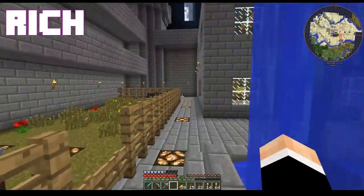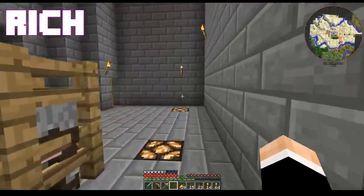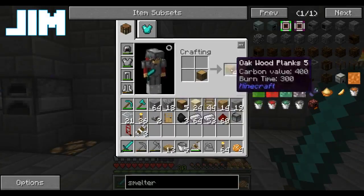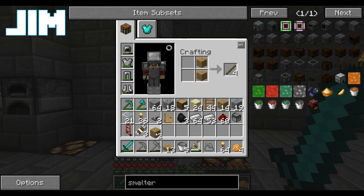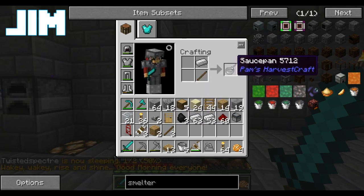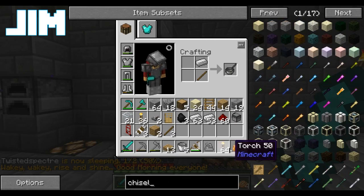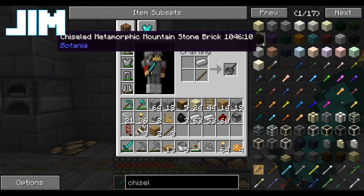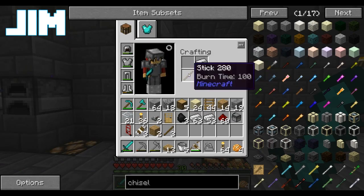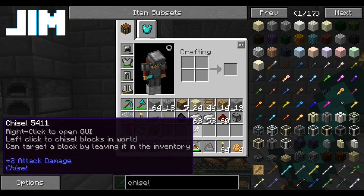In order to do this, we're gonna need some blocks. So let's make a chisel. That's a frying pan. That is definitely a frying pan. I thought you were making a chisel. I am, which is why I'm confused, because I put a stick in an iron. Oh, it's diagonal — diagonal makes the chisel. There we go.